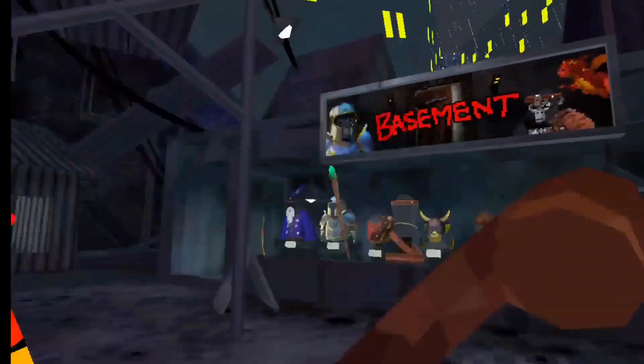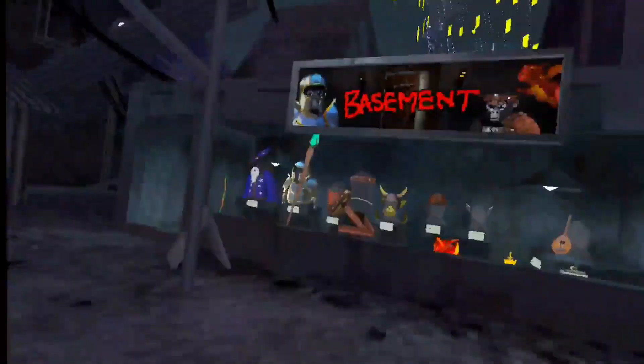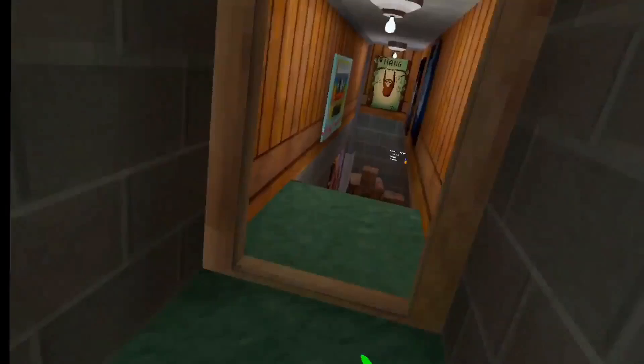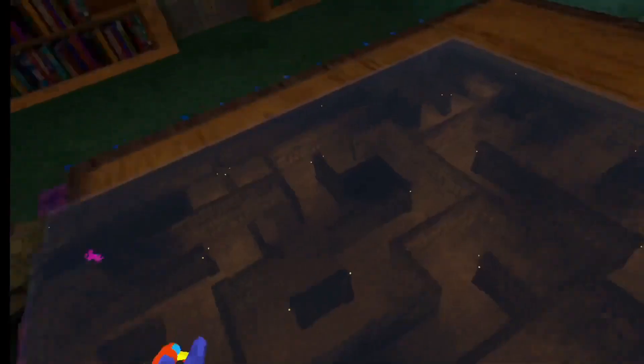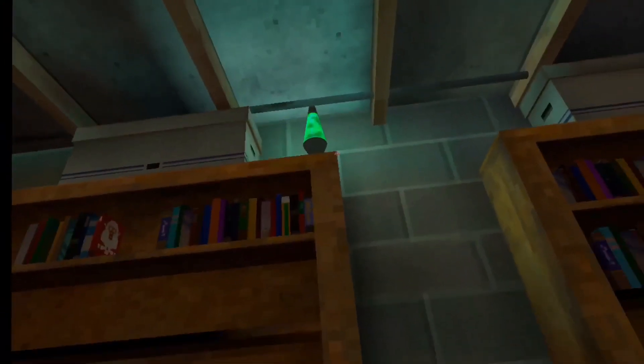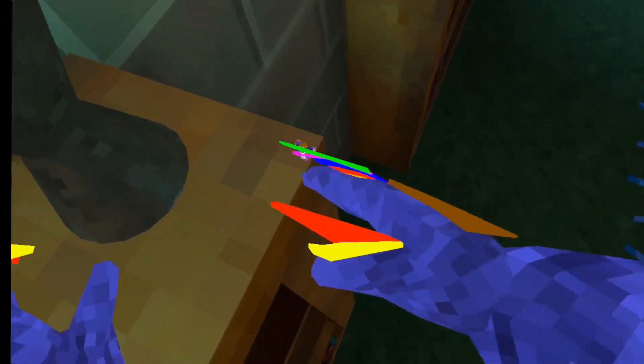I'm at the Basement update and I just flew — I'm just joking, but I'm gonna show you how right now. This conveniently open door leads to my flying capability. This is not clickbait.